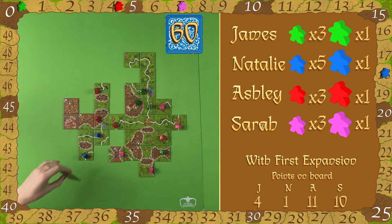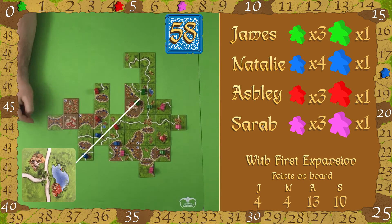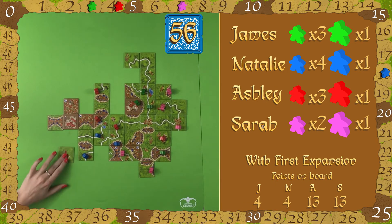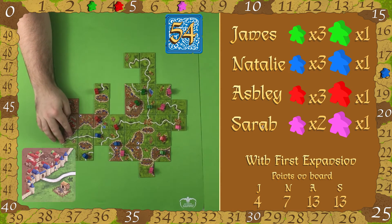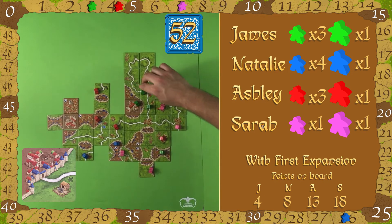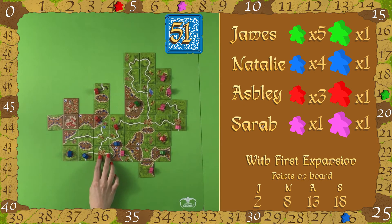There are 18 new tiles that you add to the base game and they're so strange and random. You've got this one here which is a through road with a separate road on the side, and this one which has two roads on the side of a castle. There's a monastery with two roads on either side as well. These are the pieces that when you're playing the base game you think, 'I wish there was a piece that was just on the corner but also had a road here' — and this is that piece. All 18 new pieces are unique.